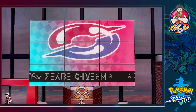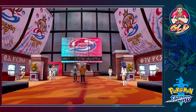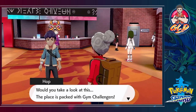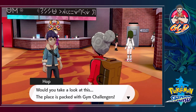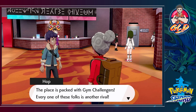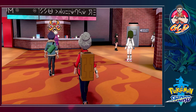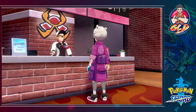Going into Motostoke Stadium — look at this guys! I am so happy that I have a new gaming computer and the Elgato capture card. I want to try everything, I want to do everything. 'Would you take a look at this — the place is packed with gym challengers. Every one of these folks is another rival. Let's get signed up!' But who is this?